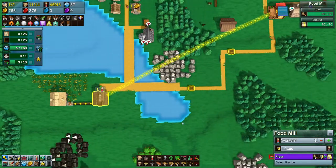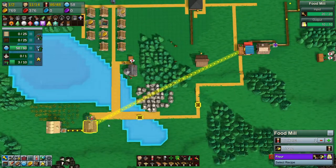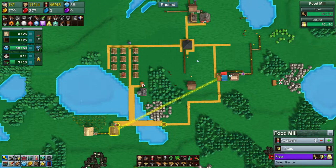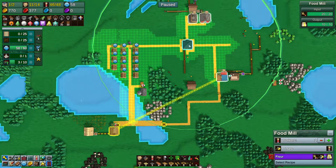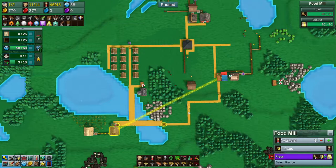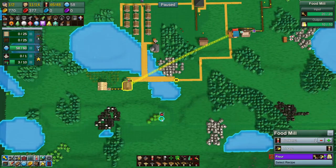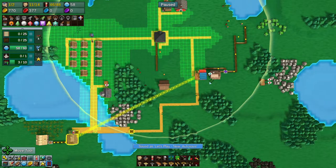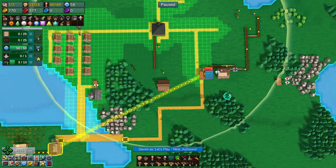This is why we need conveyor belts, but this is a bit far. The only thing going into our town center is grain. We could put our food market all the way over here, because we actually have apples. I think we're going to do that — let's move this.